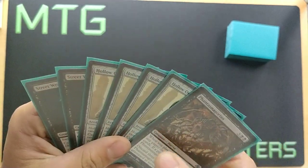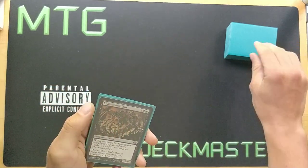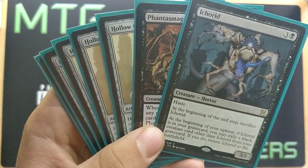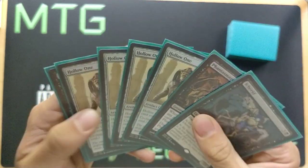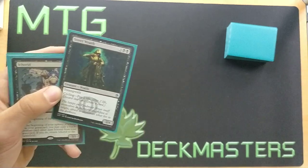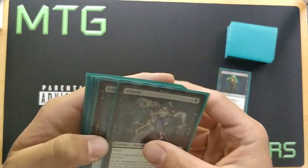That's our opening hand. The opponent begins and does nothing relevant — we're playing Legacy, so nothing on turn one. We draw our card: Ichorid — three generic and one black for a 3/1 with haste. At the beginning of the end step, sacrifice Ichorid. At the beginning of your upkeep, if Ichorid is in your graveyard, you may exile a black creature card other than Ichorid from your graveyard to return it to the battlefield. Now we'll cycle Street Wraith.